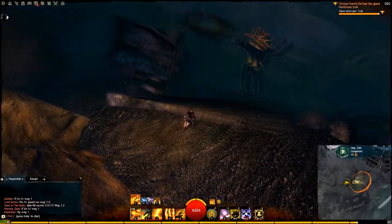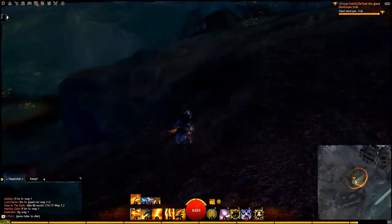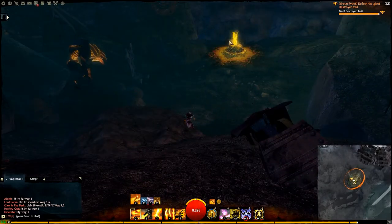In the next room you will find a group event to kill the giant destroyer troll. This event can be done alone but takes quite some time. If you complete it you will get access to a chest.